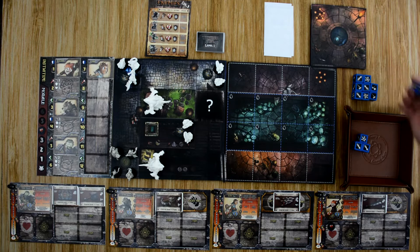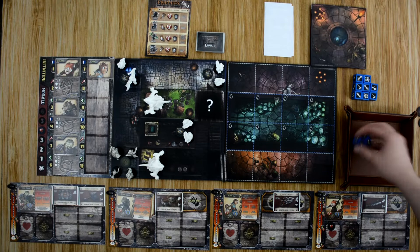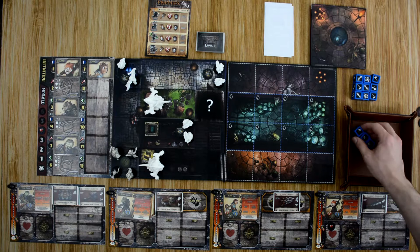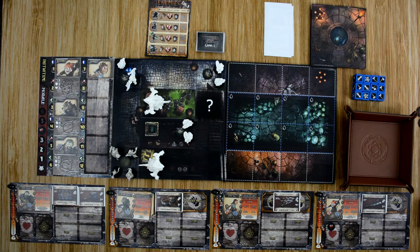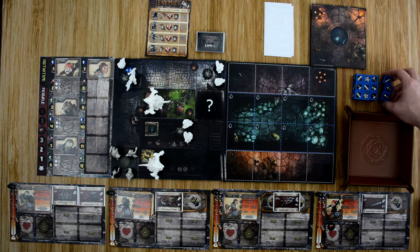Finn's Pierce ability will negate that armor, so he still only needs two damage to kill each bunny. He targets one first — does two damage plus a critical. You'd continue rolling dice for criticals, but he did more than enough to kill the bunny, removes it, and gains one experience. His second action targets the other bunny but he misses. The remaining bunny targets Roland, who is now at the top of the order and receives a bonus defense of three defensive dice — and he has more than enough to block.